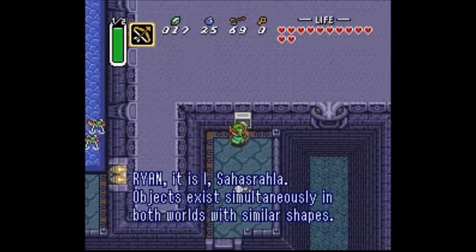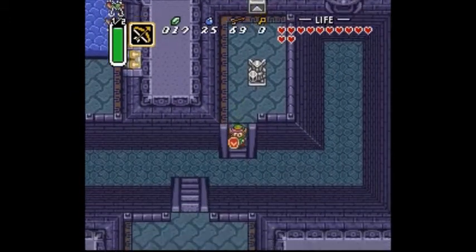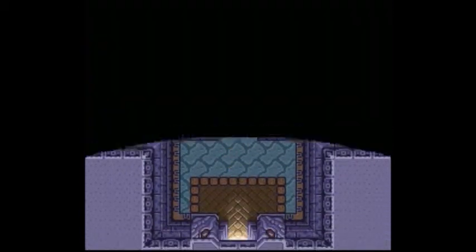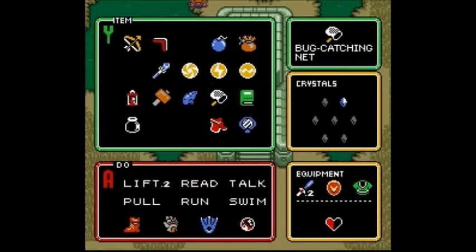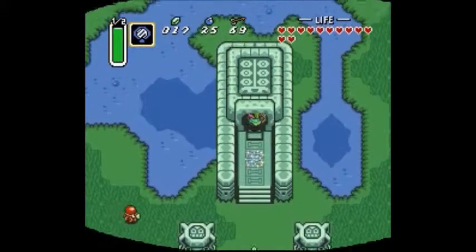Objects exist simultaneously in both worlds with similar shapes. If the form of the thing changes, it will affect the shape of its twin in the other world. Which pretty much means: use the magic mirror and go to the light world, and go do some stuff.